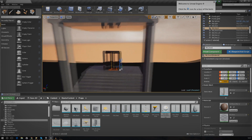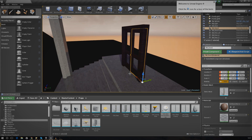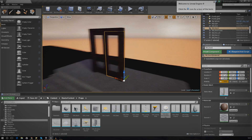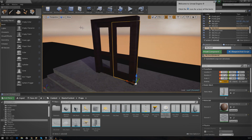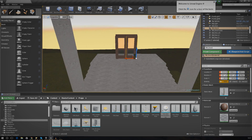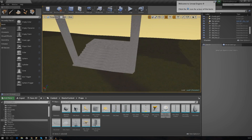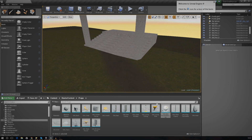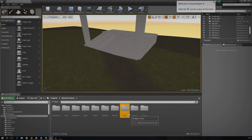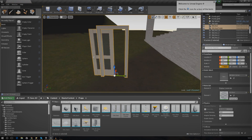Don't worry if you don't have this little frame that I've got here - we will be creating it in a couple of videos once we've actually finished creating the doors. As for the doors, all of this can be found in the content browser as part of the starter content. So go into your content browser, go to starter content, go to props, and just go ahead and find the door and the door frame, then drag those into your scene.